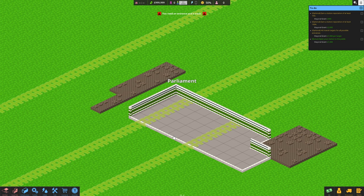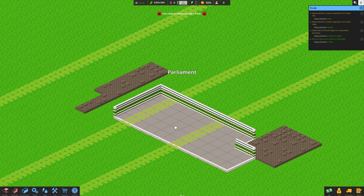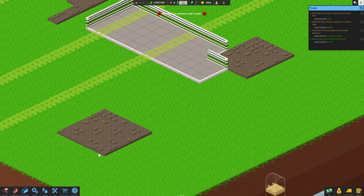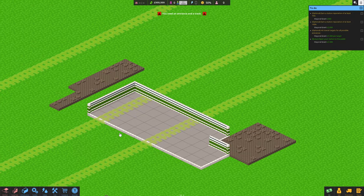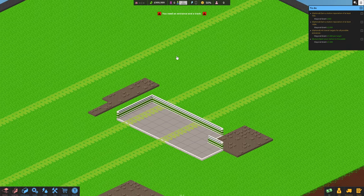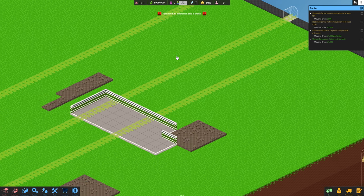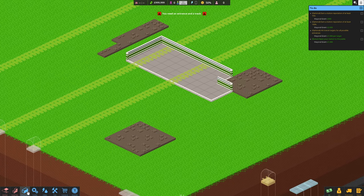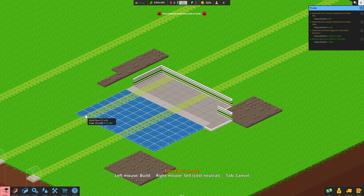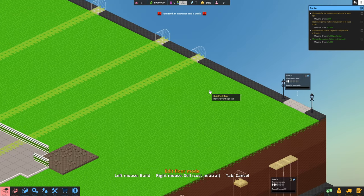Bear with me - I haven't replayed the tutorial on this, and obviously there are quite a few things that have been changed as well. So as you can see here, these are your tracks where the trains are going to come in. What we can do really is just utilize all this area, but we don't really want to do that straight away.